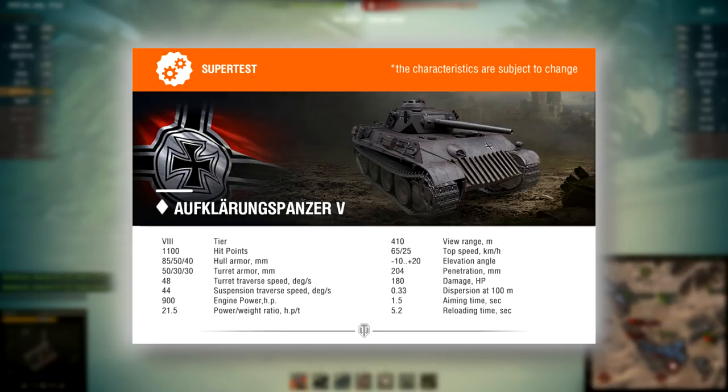Turret traverse speed: not bad, 48 degrees per second. Hull reverse speed: 44. This tank is going to have a 900 horsepower engine — 900 horsepower on a light tank, not bad. But the power-to-weight ratio is only 21.5 horsepower per tonne, because it is quite a heavy light tank — as I said, mini E50M.